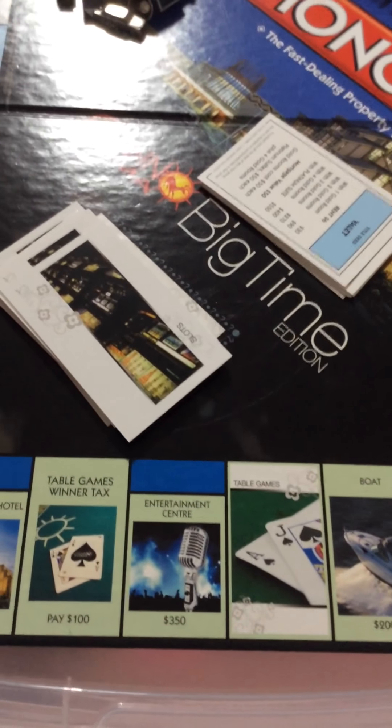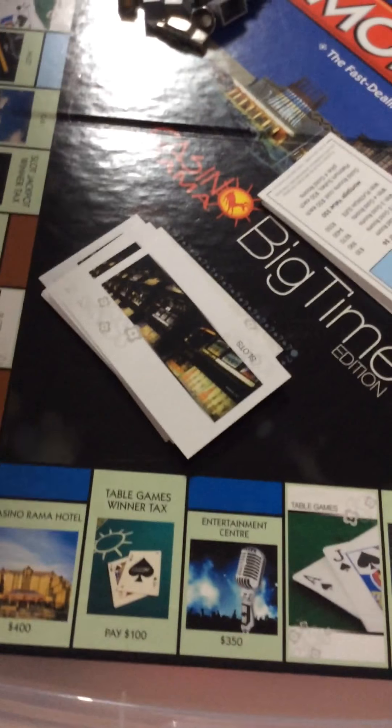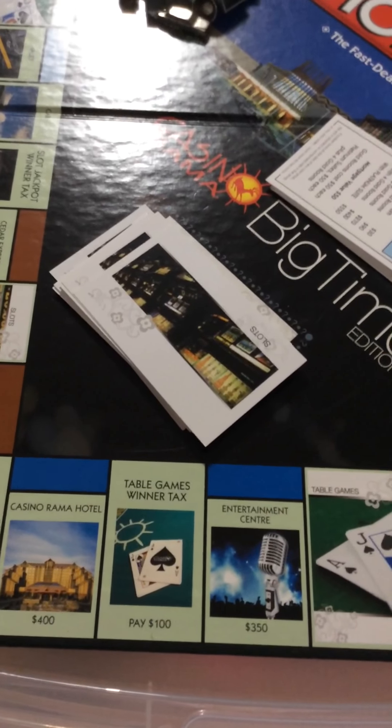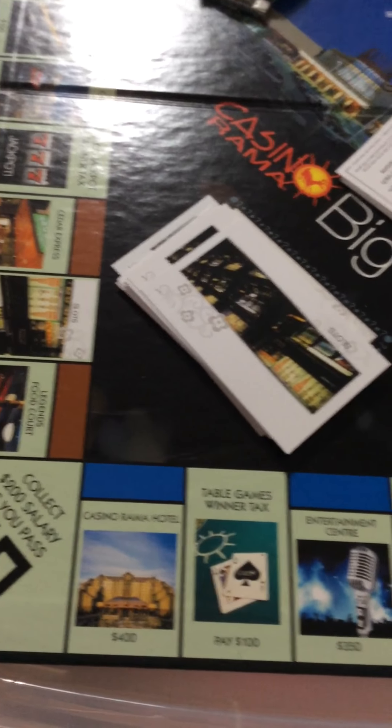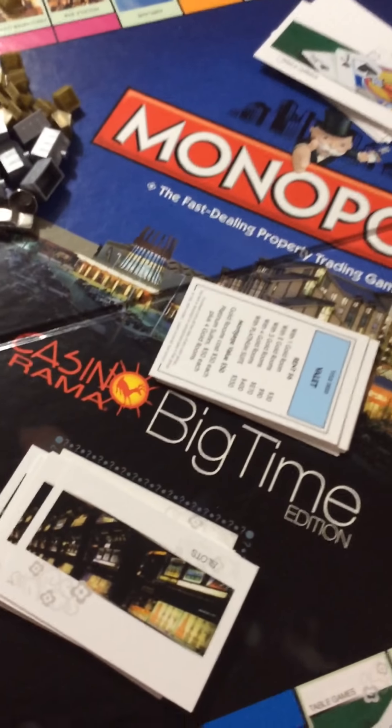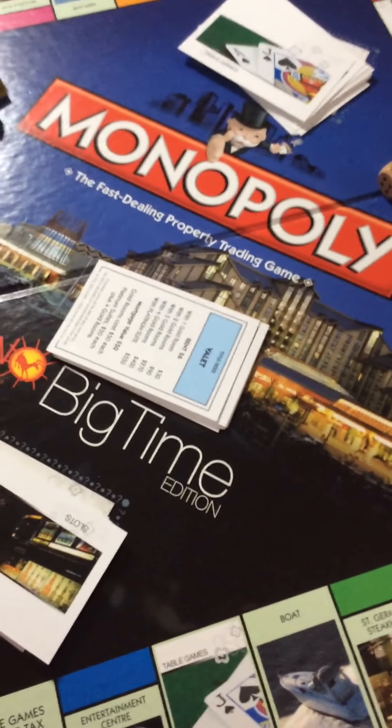Table game. Entertainment Center. You got a table game winner — pay one hundred dollars. And the last one is the Casino Rama Hotel. This is the Casino Rama Big Time Edition.